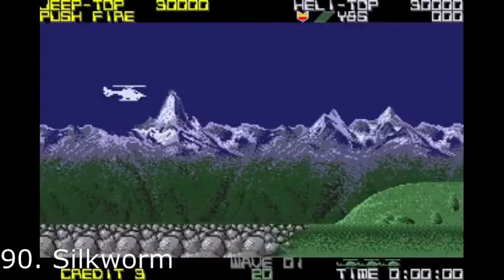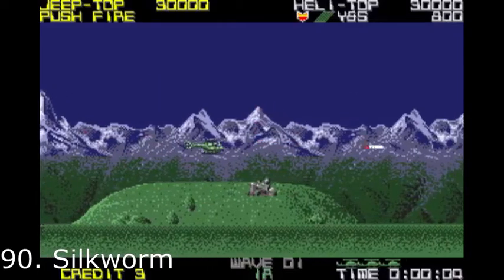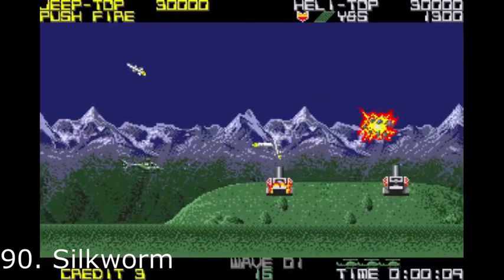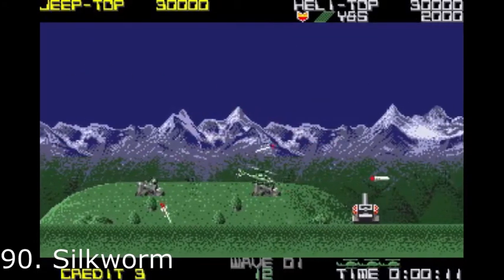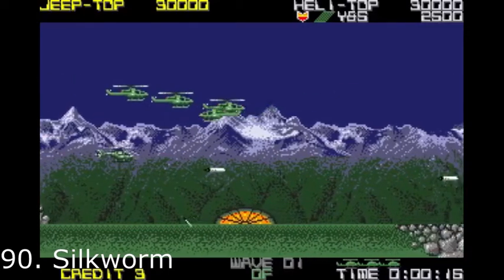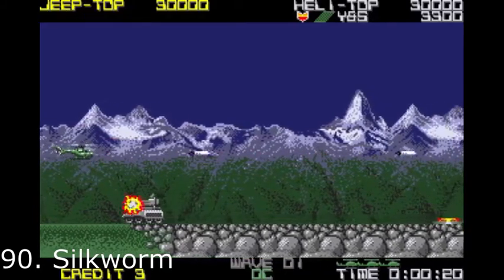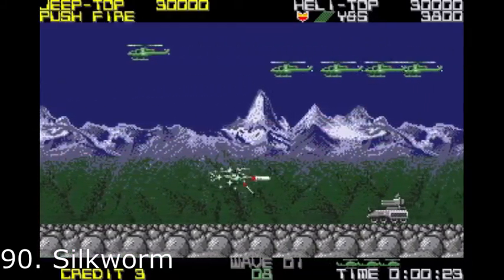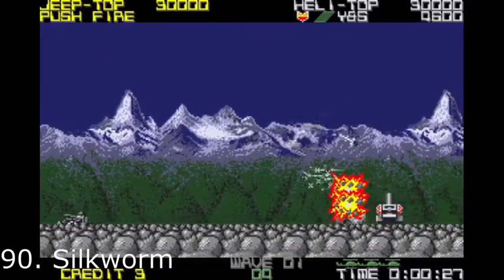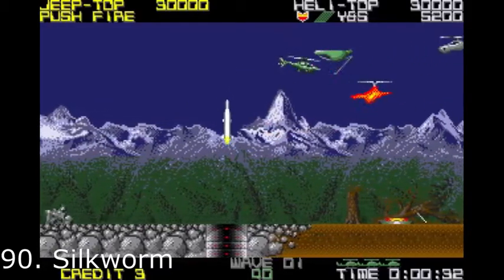We start our second video with Silkworm taking 90th place. A true classic and awesome coin-op conversion that some people claim surpasses even the original Frantic. Smooth horizontal shoot 'em up action with excellent 2-player mode, giving a choice of playing either as a helicopter or a jeep. The sound effects and the explosions in Silkworm are some of the best in the Amiga library of games.